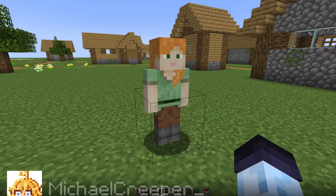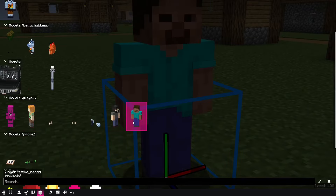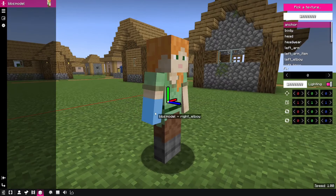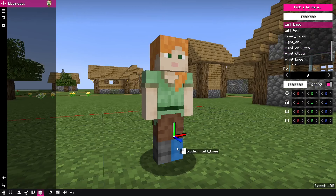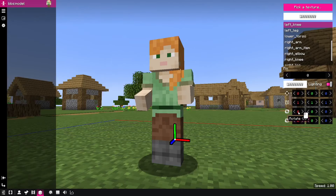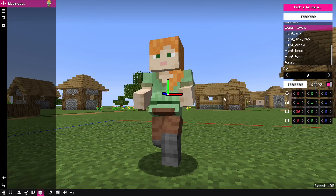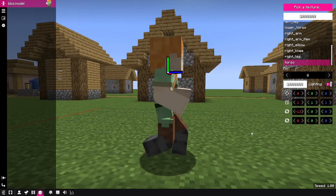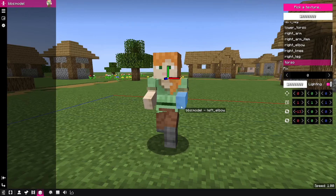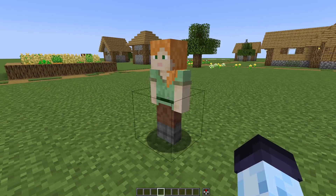Next on the list is Mike Creeper's bendable models. Now with BBS mod 1.1, we have Player Alex Bend and Steve Bend. These look exactly the same as the player models, however they have elbows, knees, and also a lower torso. This way you can rotate and have extra details in your animation — you can have extra bends. While it's not the same way as Emoticons, I think it's a pretty good start. Big shoutout to Michael Creeper for allowing these models to be used in BBS mod.